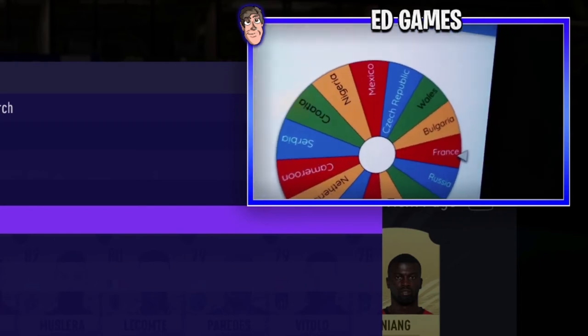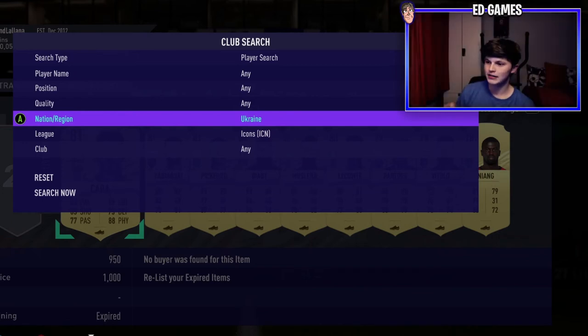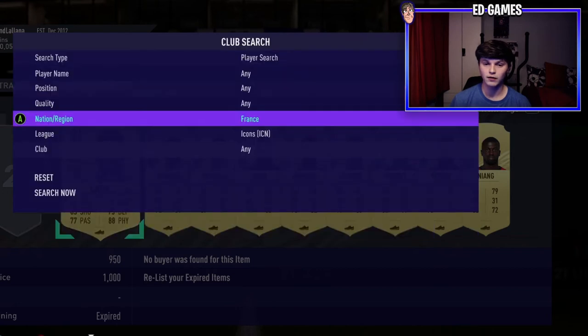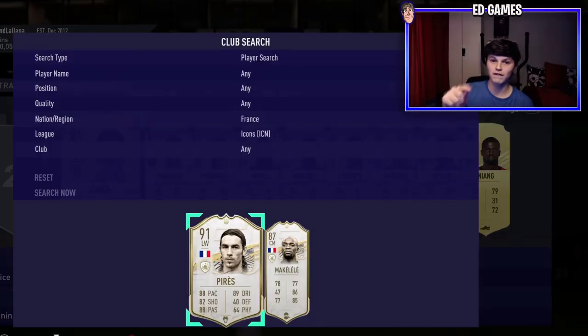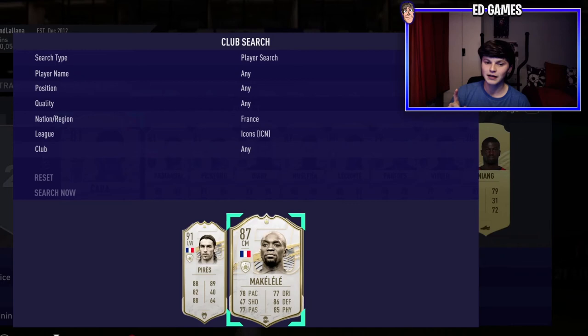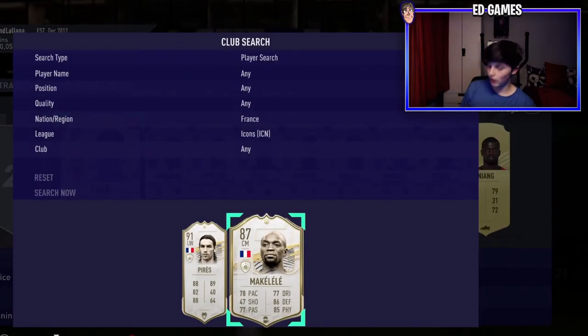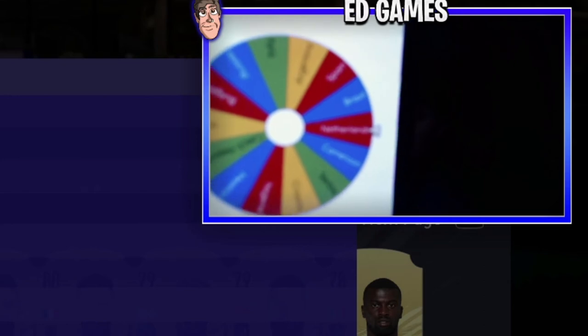Up next — France! Cantona, Vieira, Desailly, Blanc — MID Blanc as centre back is actually decent I think. Recently got Prime Perez out of the middle prime pack live on stream. Makelele — I think that's base Makelele. We already had him, don't worry.